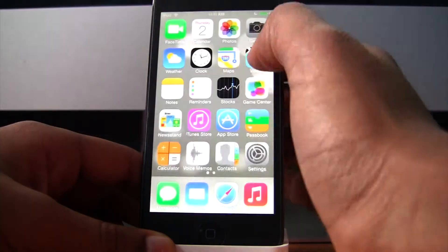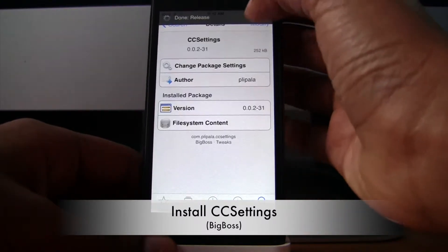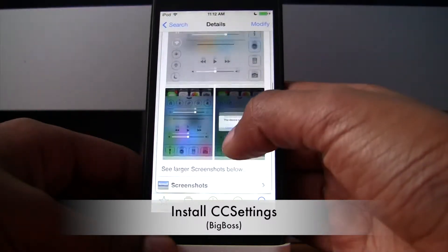Hello everyone. In this video I will be showing you a tweak called CC Settings, which is short for Control Center Settings. It's basically like SB Settings but for the Control Center, so after you install this tweak, as you can see in some screenshots, your Control Center will be different.